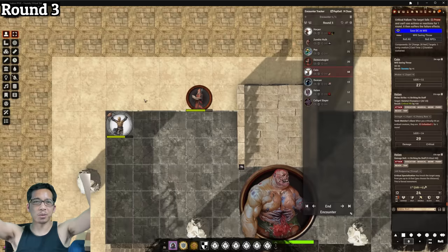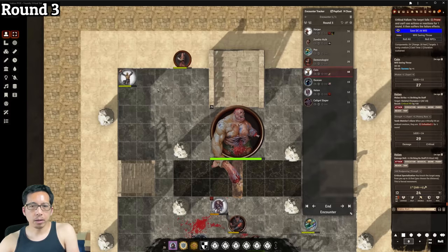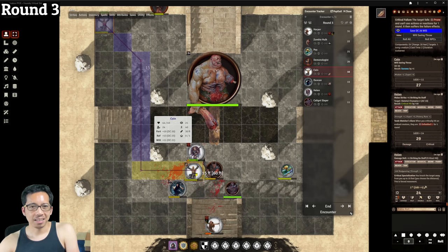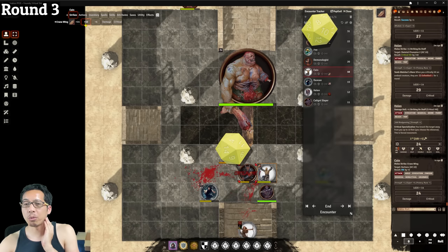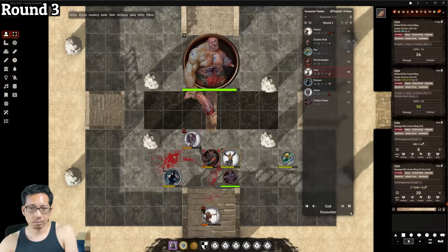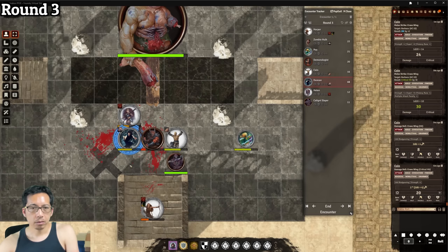Cain has a 40-foot speed and strides twice to get into position, then does flurry of blows against the barbazu with his crane wing attacks. One attack hits and the second is a critical hit — 8+20=28 damage, reduced to 23 after resistance. The GM awards him a hero point. Duncan then moves to flank the barbazu with Cain. He already has flanking so he doesn't need to feint; instead he tries to demoralize it with intimidation — rolling 18, which isn't enough. He then does stumbling swings: one hit for 13 damage, reduced to 8 after resistance.